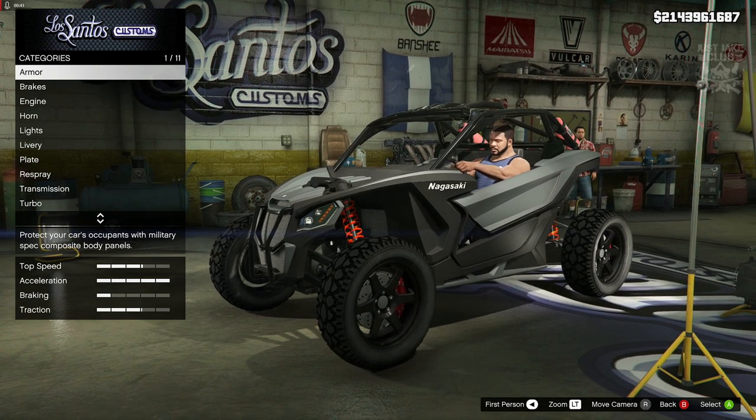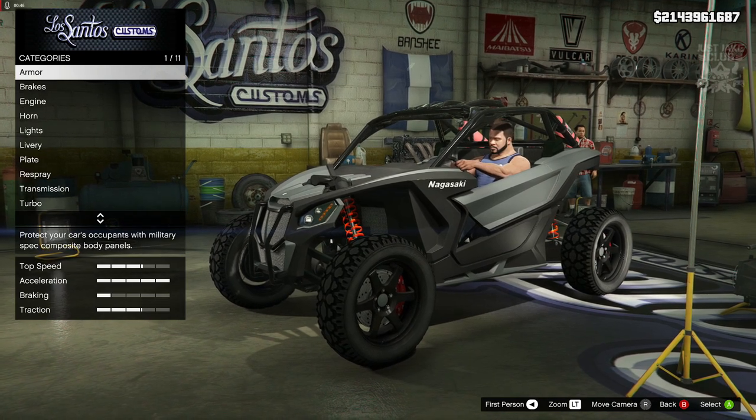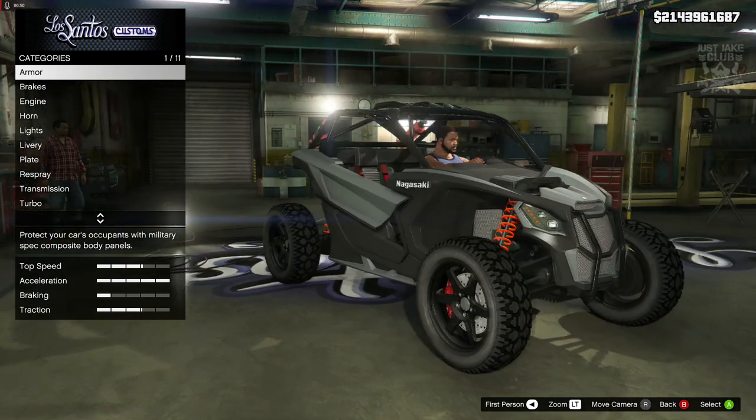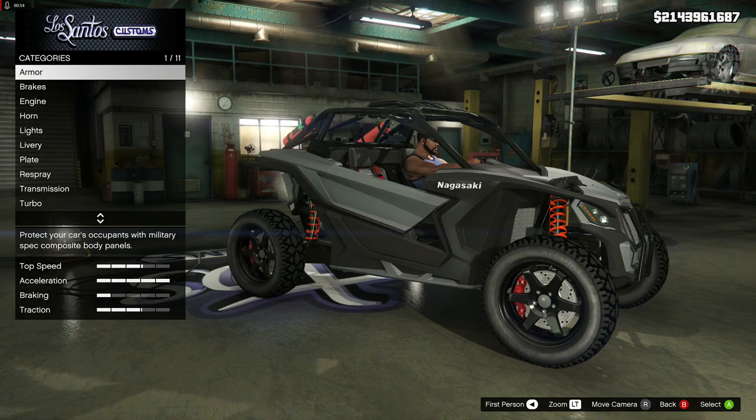The Nagasaki Outlaw was released with the Casino Heist DLC, and this vehicle is going to cost you 1.2 million dollars — very expensive for an off-road vehicle. But look at it, man, it looks awesome, it looks really cool. I love the way it looks from stock. Hopefully we can do some nice customization to it, so without any further ado, let's get on with it.